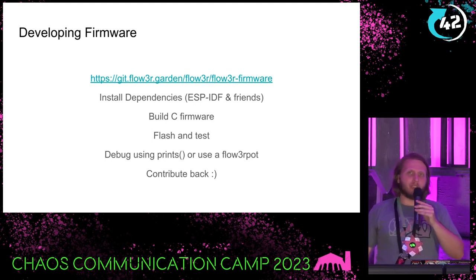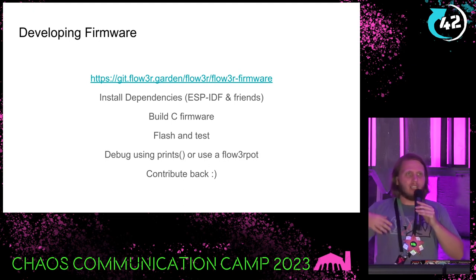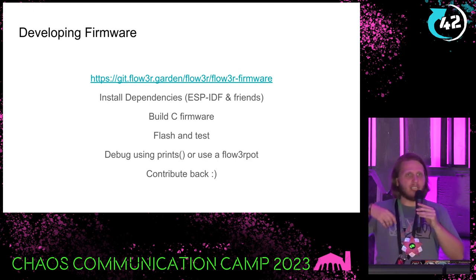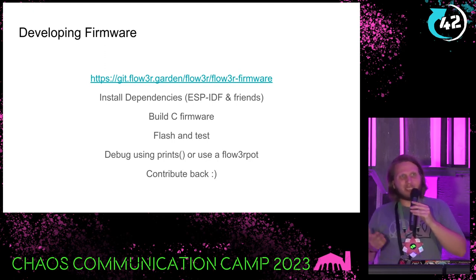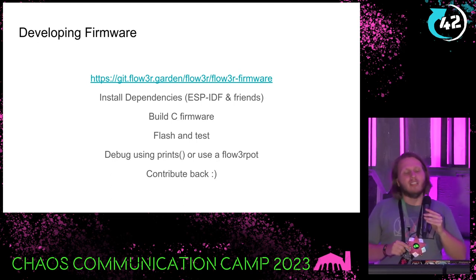The docs are all there. They will take you from installing all dependencies — if you're running NixOS it's very easy, otherwise we did our best to document it. They'll tell you how to build the C framework, how to flash and test it, and how to debug it. We also have a little development board for the badge called the Flower Pot, which Timon is going to talk about. It's not strictly necessary for day-to-day development, but if you want to hack on the firmware — especially to fix USB issues, because the USB stack is, well, eh — it's very useful.